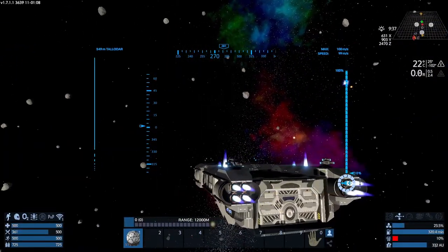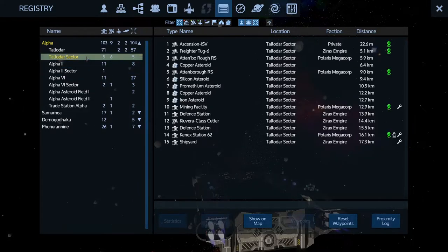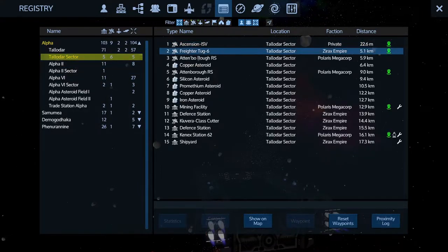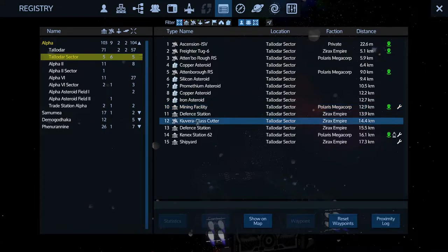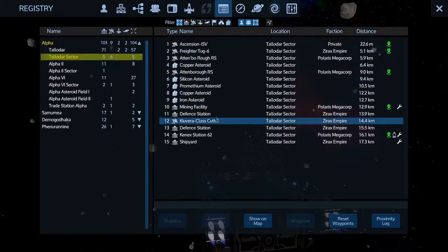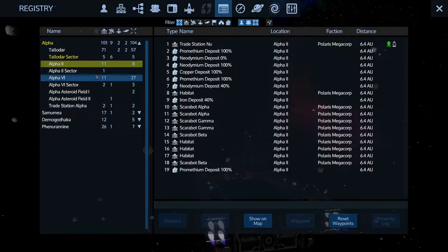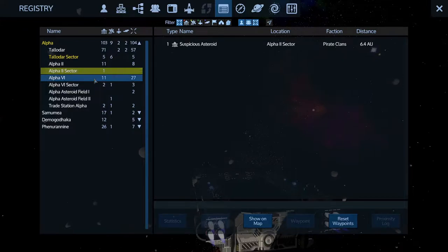So let's say I wanted to find that refinery. Let's go to the registry — I don't know if it's in the Taladar sector. Let's try here first. No, I don't see it here. Unfortunately, there's no search function. There's no way to type something in that you might be searching for, so you have to pour through the menus.